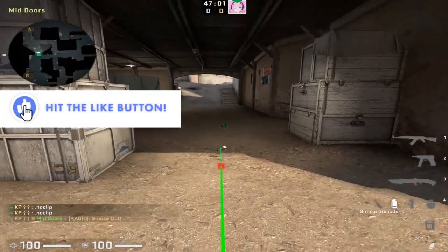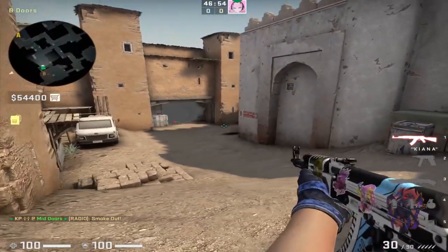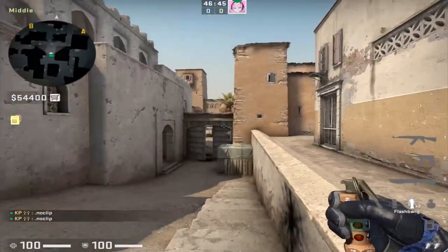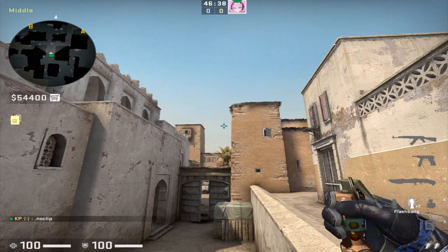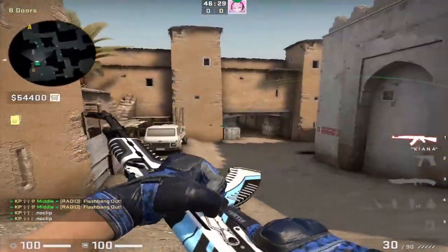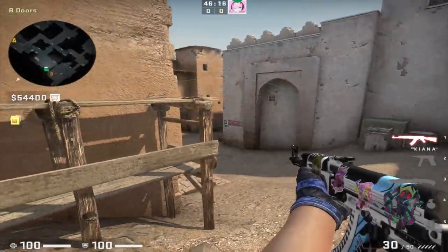Let's say you're on T side and you just smoked mid to B — the CT players are going to back up to new positions in mid. To blind these new positions, you're going to need the mid-to-B flashes. From this pole, simply line up anywhere alongside it, find this corner of the building, and move your crosshair so it lines up with the palm tree. Simply run through these flashes and they should blind these deeper positions, allowing your teammates to get out mid and flood the B bomb site.